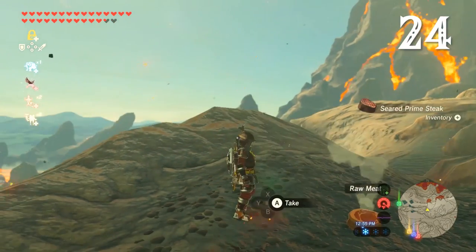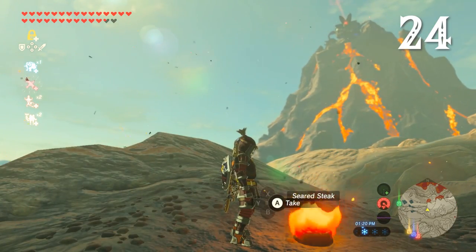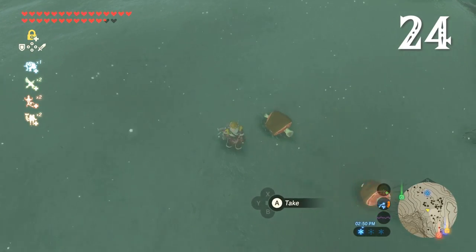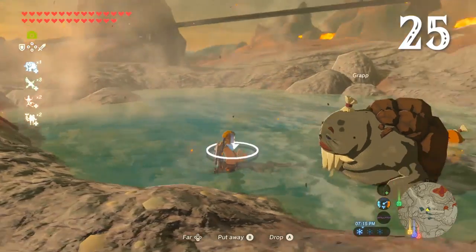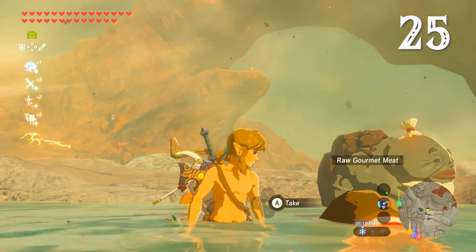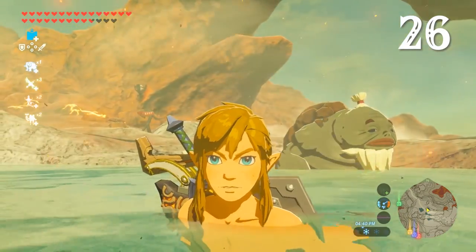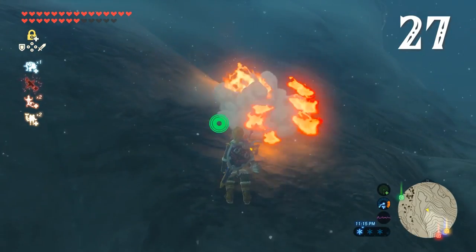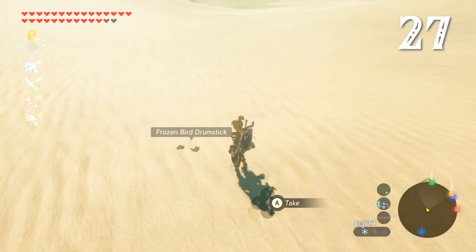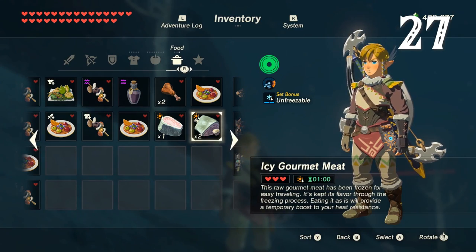Death Mountain is so hot you can cook food just by dropping it. Leave it too long, however, and it'll burn to ash. In the coldest conditions, when the weather is snowy, meat will freeze if left on the ground. You can hard boil an egg almost instantly by dropping it into a hot spring. If you kill an animal with a fire arrow, you'll get seared meat even if you're in a bitterly cold environment. Similarly, ice arrows produce frozen meat. Any roasted or chilled meat in your inventory is treated as a meal, so can only be eaten, not cooked with.